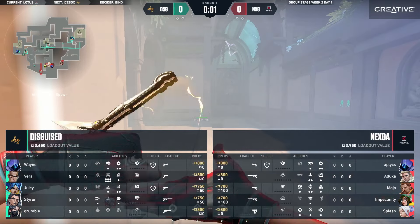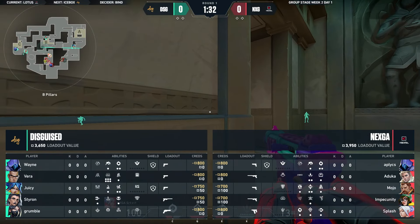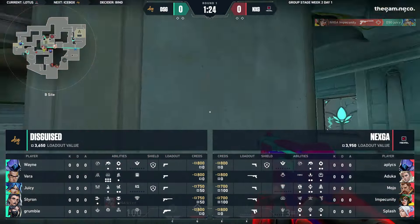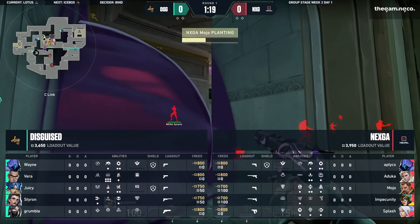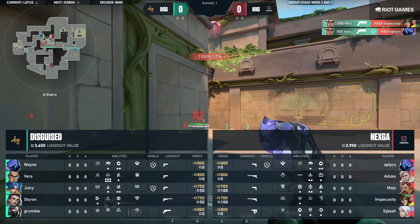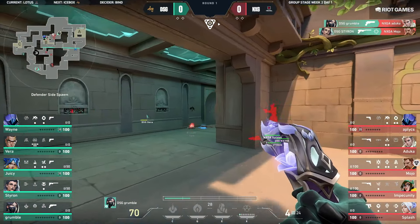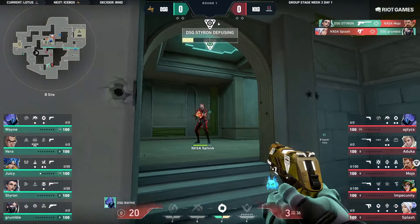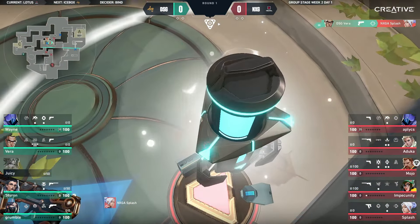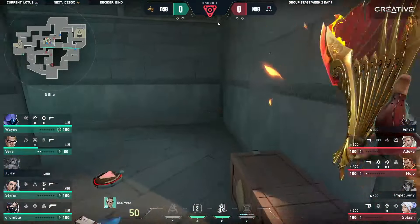We are getting to the pistol round now. One thing to note: DSG are choosing to run Chamber in place of Killjoy this time around. Kim D already getting the first pick — that was Juicy on that Neon, a little bit unfortunate. The fence is here, they have to play for this. Vera getting the pick over onto Impecunity as well. The Hunter is showing work already. There's a little bit of a flank coming in — one enemy remaining. Styron grumble going for it — splash, good headshot. He swaps weapons, there's the swing out, there's the third. Vera shutting it down with the Headhunter — three bullets, three heads found. Good work from Splash to take out as many players as he did.